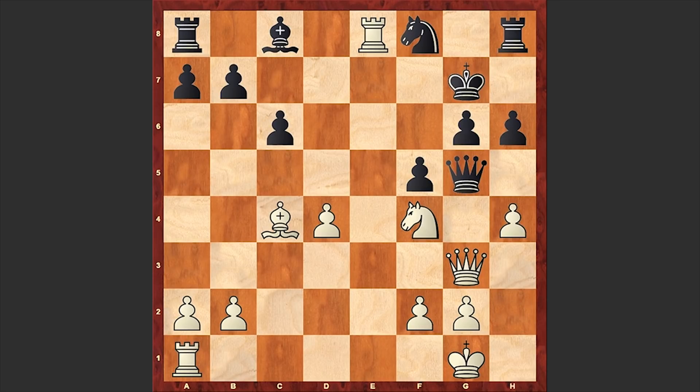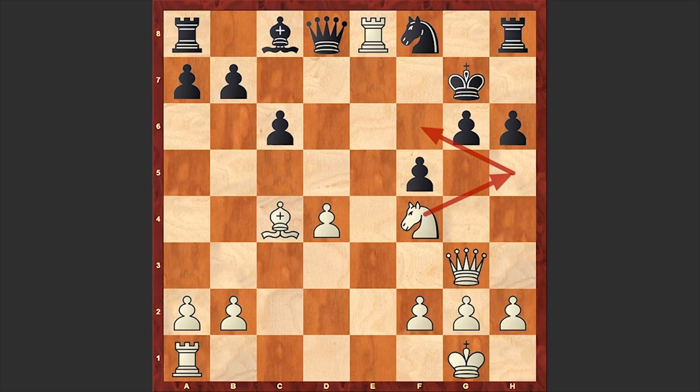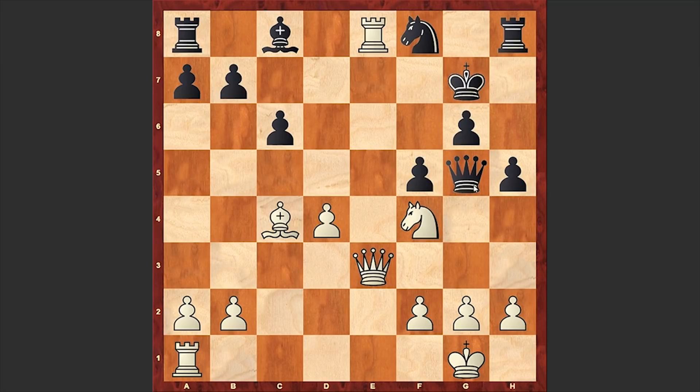The move is h4 — harassing the black queen further. If Qxg3 then Rxe7 check and then Rf7 checkmate. That would have been great from Wagner to make that move. Instead we see Qe3, and after h5, Qe5 check, resignation followed.